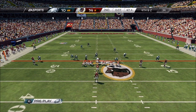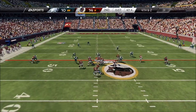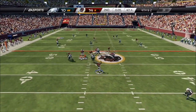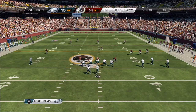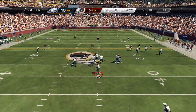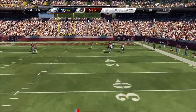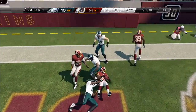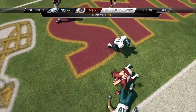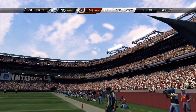Moss is going to get set in the slot for this snap. RG3 from the gun, working that left side — this is going to set up a change of possession and we'll head to halftime. First and ten. Vick's looking long. Ball's picked off. That's the end of the first half.